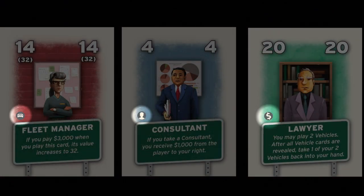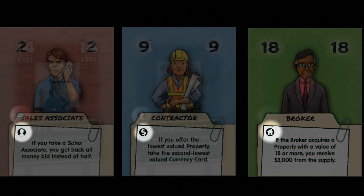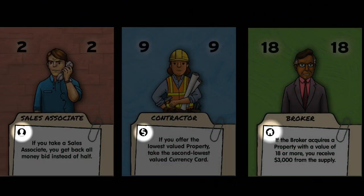In the final game, icons on the cards will show which phases they act in. For example, the fleet manager activates in the buying vehicles phase (phase two), the lawyer in the selling vehicles phase, and the consultant activates in the hiring advisors phase itself. Similarly, in the For Sale advisors expansion, the broker activates in the buying properties phase, the contractor in the selling properties phase, and the sales associate in the hiring advisors phase.